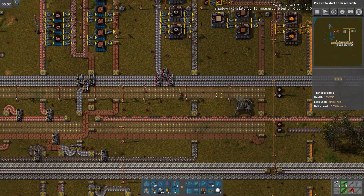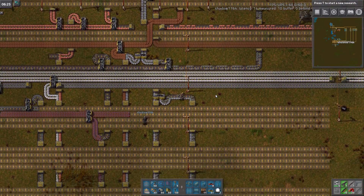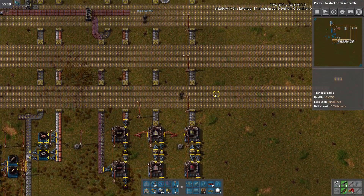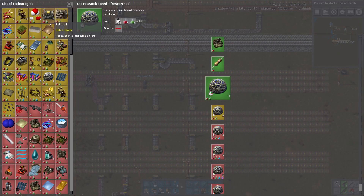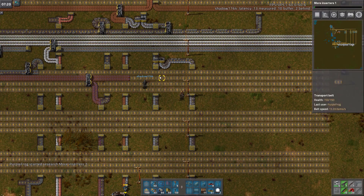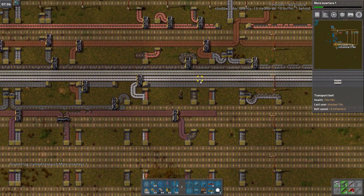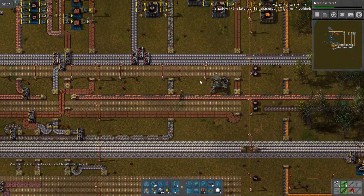What is the research to make inserters able to grab from one over diagonally? They already can — the diagonal research. Horse-piece shaped. Rotation — this one. Pretty sure. Yeah, we need so many more gears, which means we need more iron.